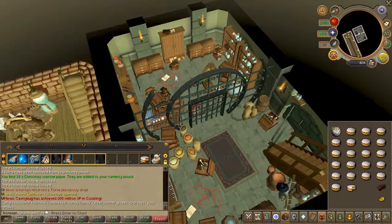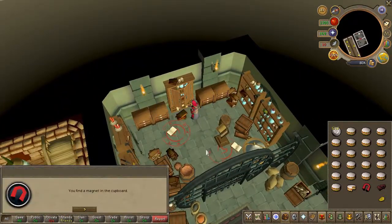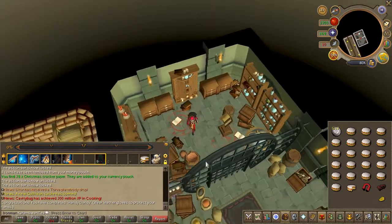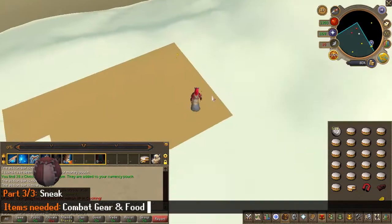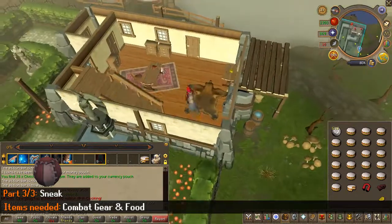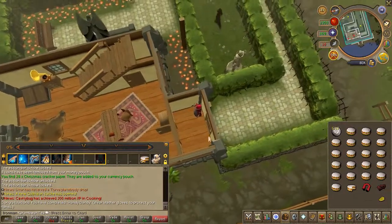Go through the metal gate and search the large cupboards to obtain a magnet, then head back upstairs. Once upstairs, head to the southern door. If you don't have cheese yet, pick it off the table.